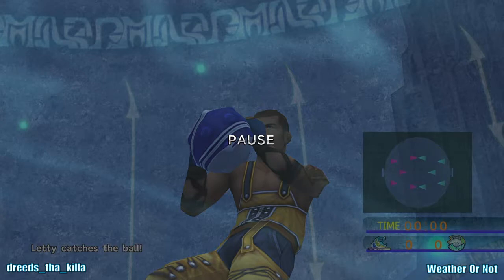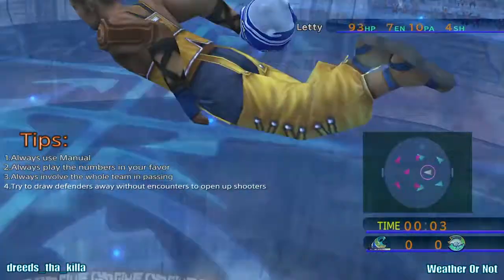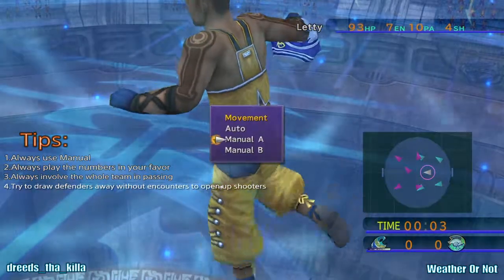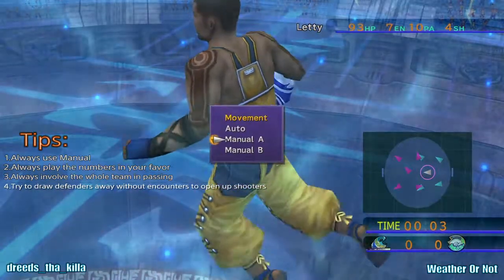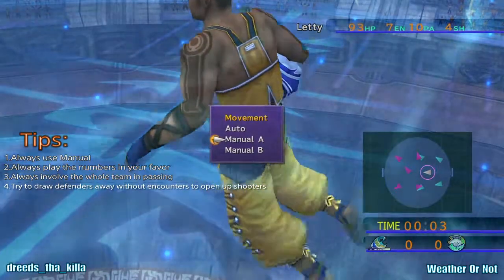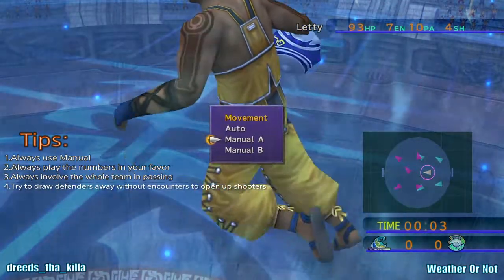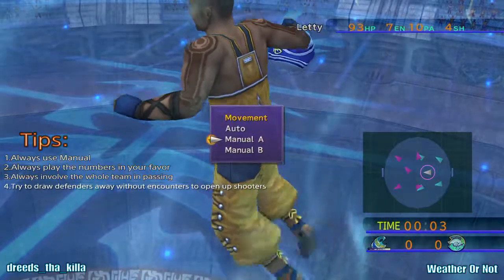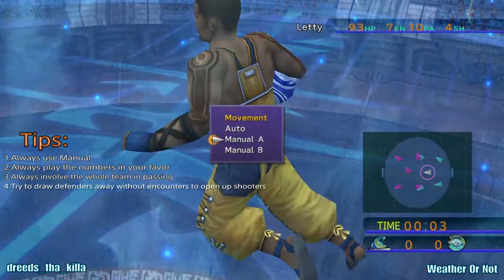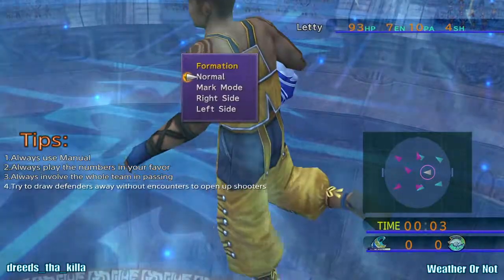Let's go! Now we've got the ball, and what you're going to want to do is spam triangle to get the formation screen. If you're following me, we're going to go Manual A. Manual A sets the control stick so that left goes towards the opponent's goal, up is up, down is down, and right goes to your goal. Definitely don't use auto.